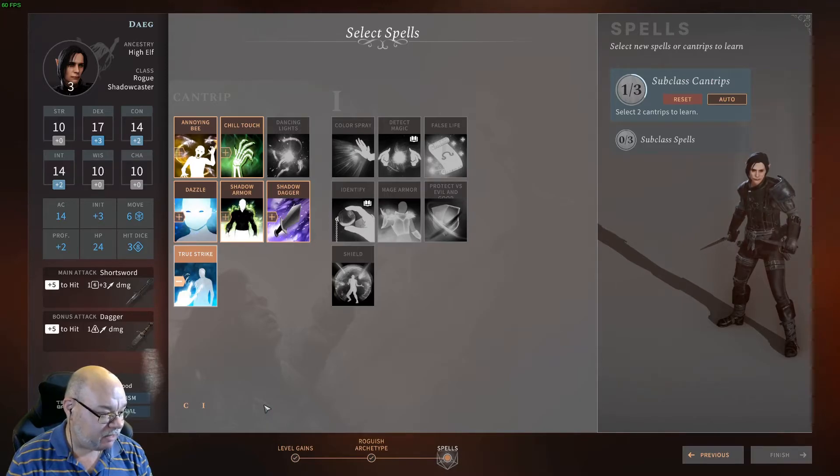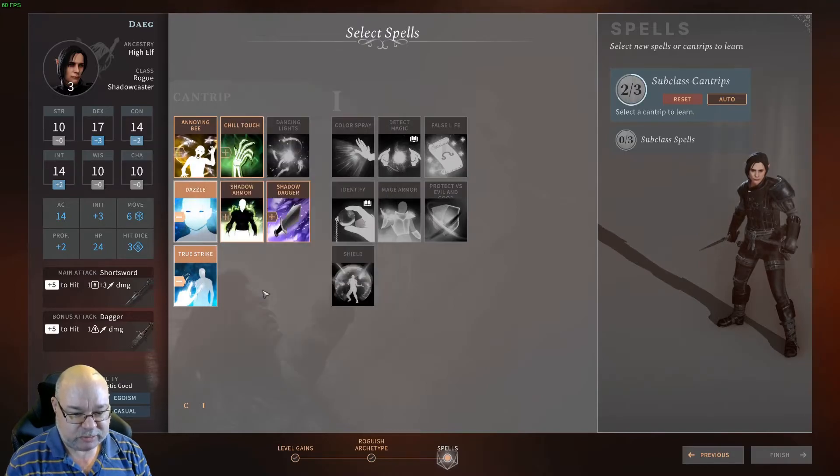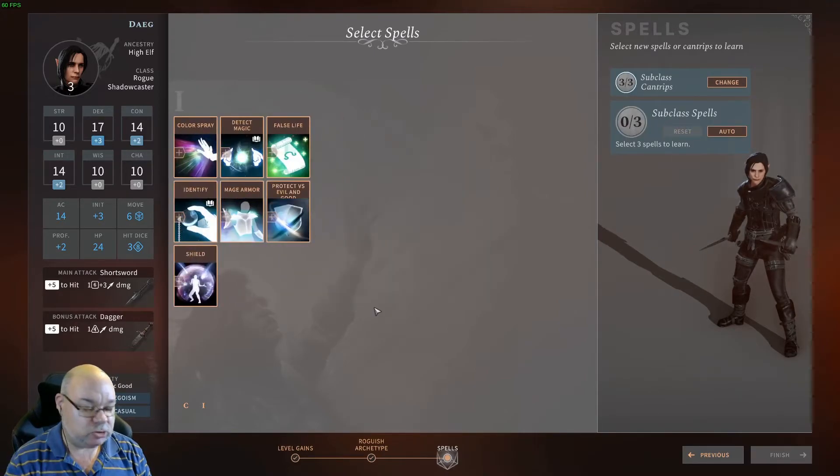The other cantrip, Dazzle, can be useful because it debuffs your opponent — they can't take reactions and they get a minus two to their Armour Class, so we're going to take that. And the last one is Shadow Dagger — a little bit of ranged damage dealing which always hits, but opponents can save against it. You can't use that to do a sneak attack, but it is still a nice spell that works from a distance.